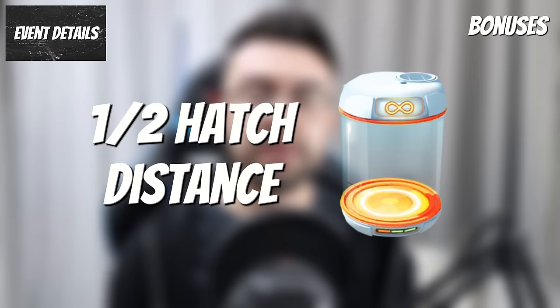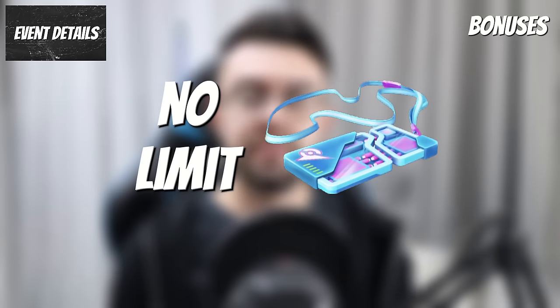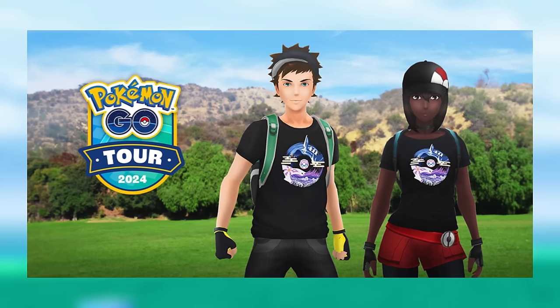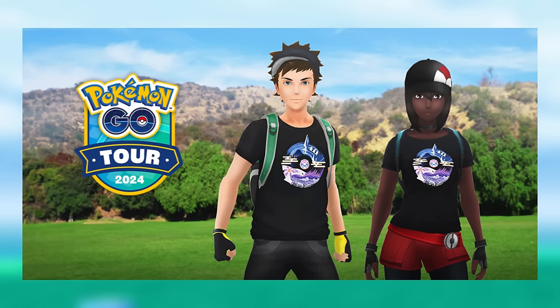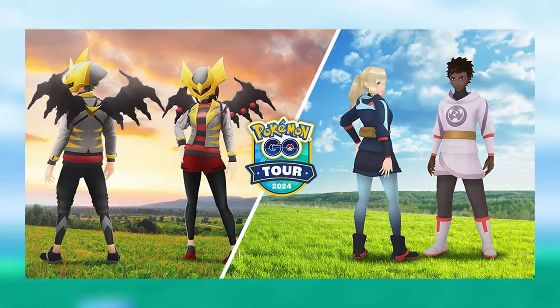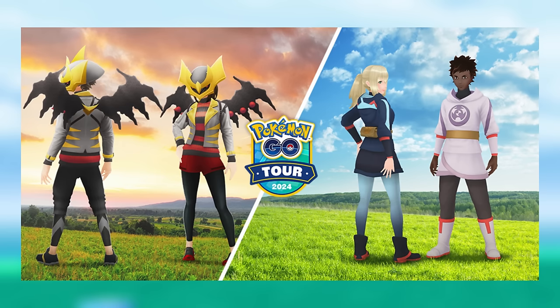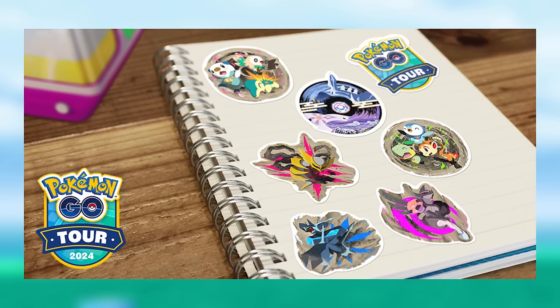Bonuses for the Global Sinnoh Tour for all trainers include half egg hatch distance for eggs placed into incubators during the event, up to six special trades per day, half Stardust cost for trades, and no remote raid limit from February 23rd at 12am until February 25th at 11:59pm. You can also pick up a free Sinnoh Tour 2024 t-shirt avatar item from the in-game shop starting February 16th, along with additional purchasable avatar items including the Giratina Helmet, Wings and Jacket, Diamond Clan Outfit and Boots, Pearl Clan Outfit and Boots, and Team Galactic Outfit. There will also be event-themed stickers available from spinning Pokestops, opening gifts and for purchase in the shop.